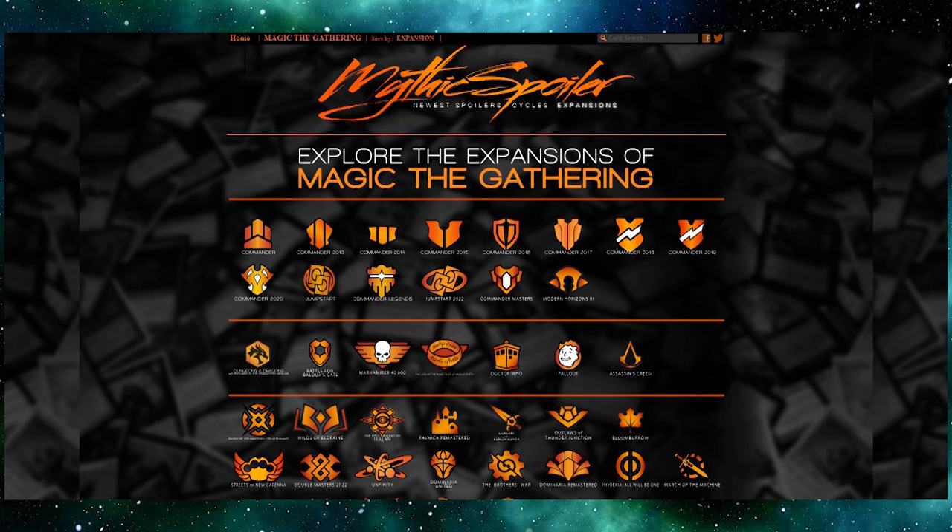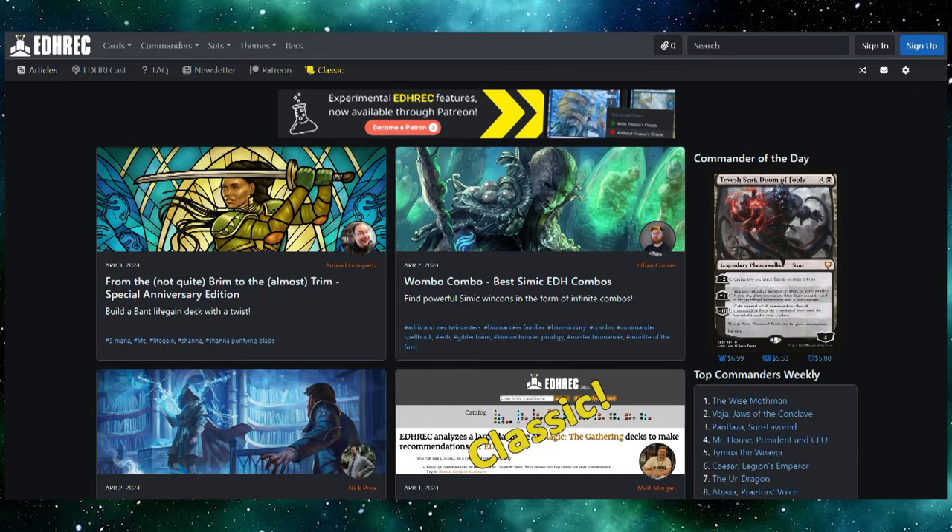Next is Mythic Spoiler, which I use all the time to see the newest sets and cards. It's a website that has every set Magic has ever released and every card in each set — great for checking out new cards for videos or for finding all cards in a specific set. After that is EDHREC, a really good site to find commanders and decks built around them, get inspiration, find cool combos, and discover so much information for building a Commander deck.